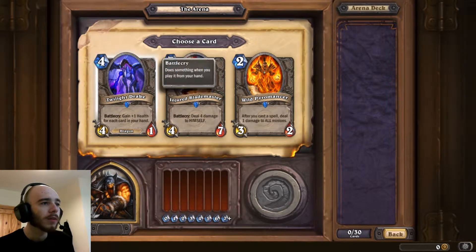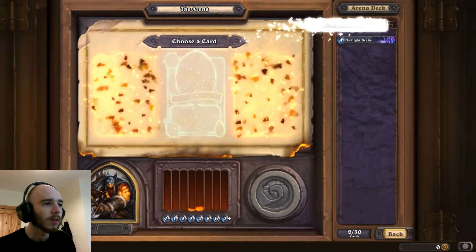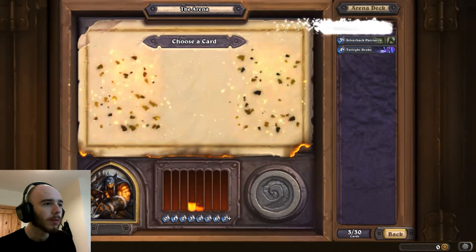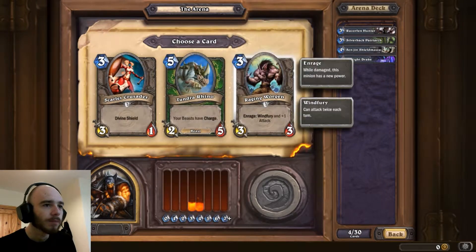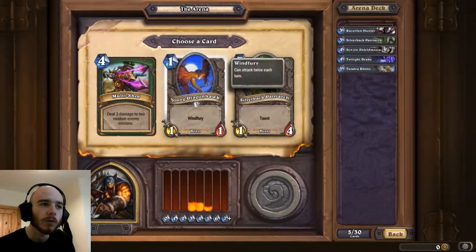I'm going to go with the Twilight Drake, and I'm going to go with a Taunt. Double Minions. I'm going to go with a Taunt again - your Beasts of Charge, very useful for a Hunter deck.